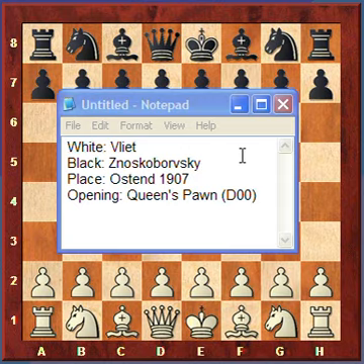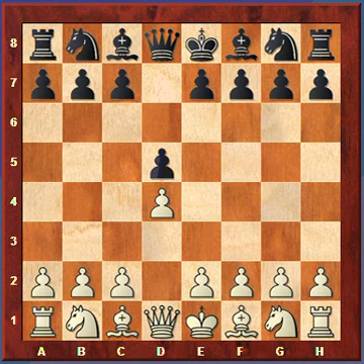The game started out with d4, d5 — a Queen's Pawn opening — and then White plays an unusual second move, e3. Normally for White's second move you'd see c4 or Nf3, but White plays e3, maybe to support the center and free the bishop on f1, but it's definitely an inferior move to c4 or Nf3. Black plays c5, right away striking at the center.